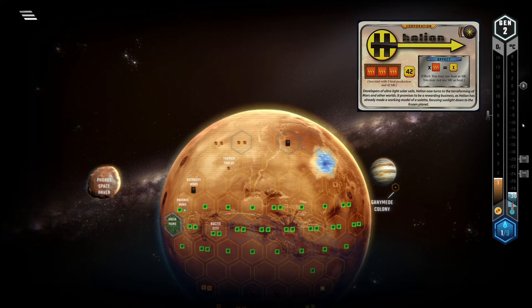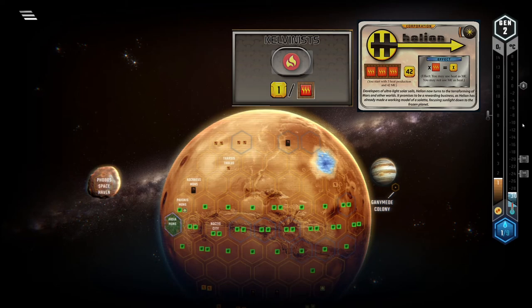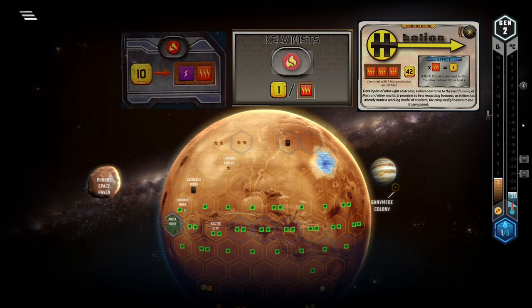Turmoil adds the Calvinists, and this is insanely good for Helion. The ruling bonus of getting 1 MC for every heat production each time this party is voted into power will help you immensely, and should be reason enough to place your delegates here whenever possible. There is also a really cool play you can do in the first generation if the setup is right: if the Calvinists get just one neutral delegate from the opening global events, you can reliably get them into power for the second generation by placing just two delegates here. This will cost 5 MC, but you will get a TR for that, one more influence next generation, and some cash depending on your heat production.